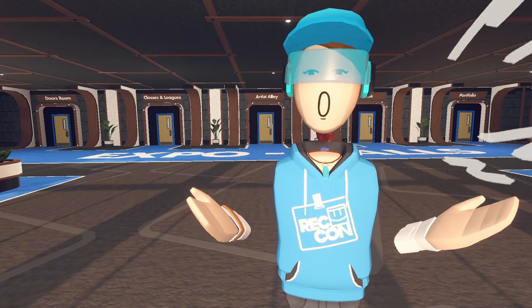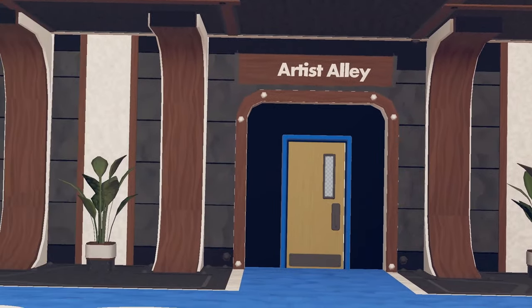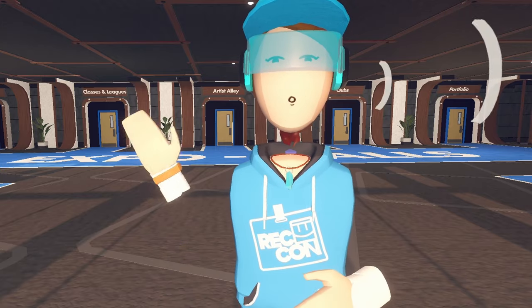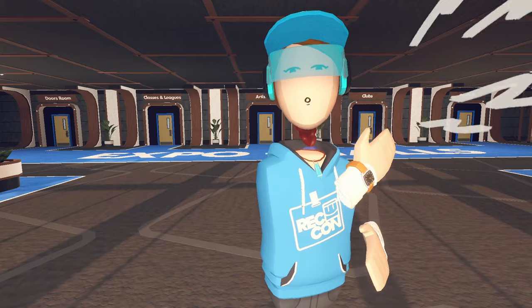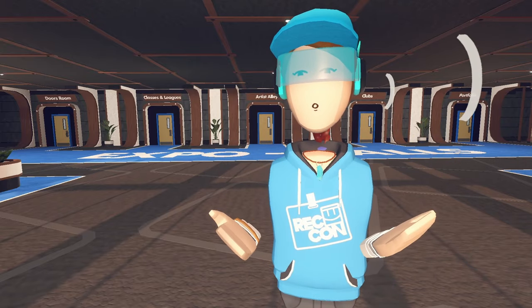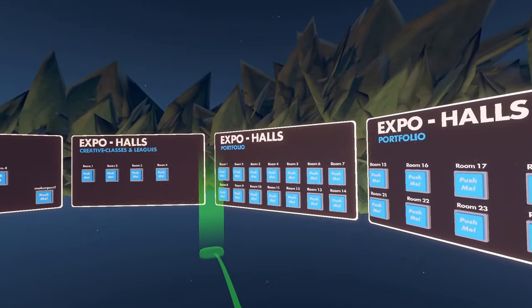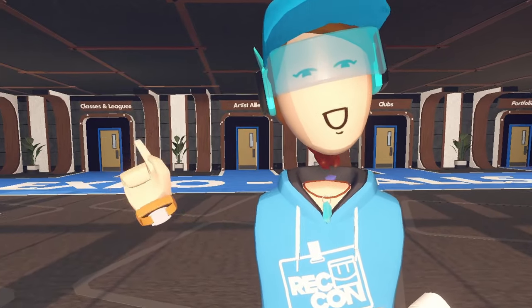From here on, we're going to go through the expo hallways. Since there are numerous rooms and numerous Maker Pins, I'm going to go through them a little faster. We'll start with the classes and leagues and work our way to the portfolios, which has the most rooms and Maker Pins. If you have to leave for whatever reason, don't forget that you can go to the room's directory to jump right back where you left off.